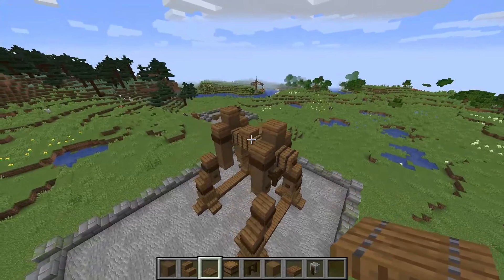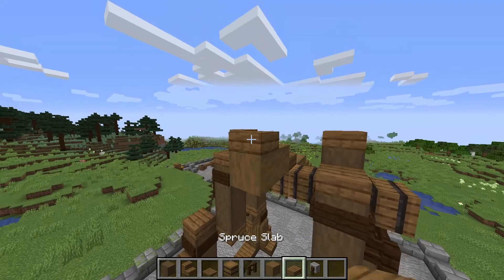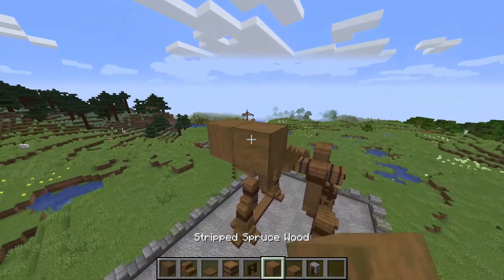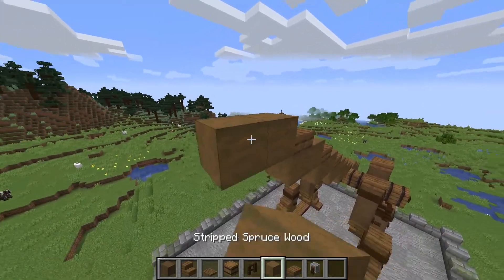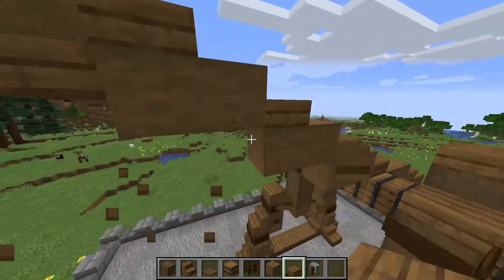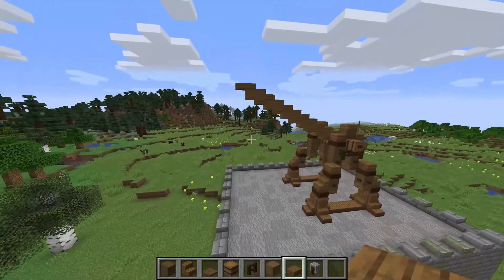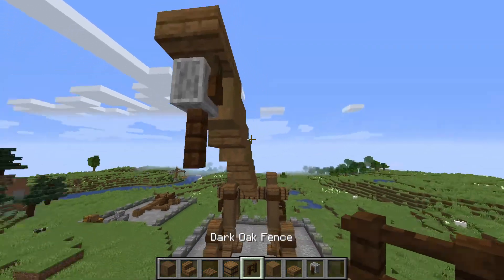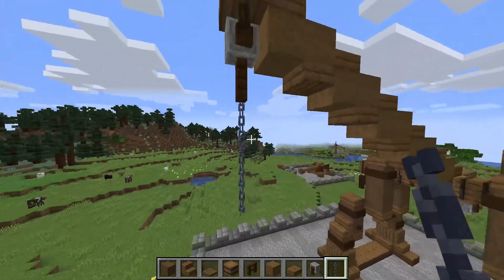Coming round to this side for the arm, we want to place two here, another one there, then two, two again, two again — five blocks in total — and bring it out like so. Add slabs underneath each of those, including the one joining onto the barrel. Once again we come round with a grindstone, place it here with a dark oak fence, and then we want three chains hanging down from that.